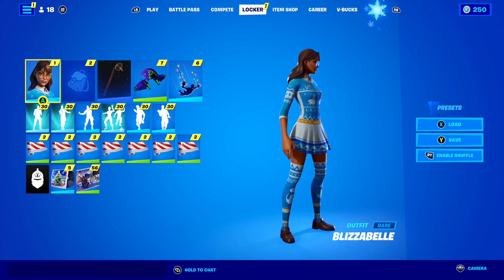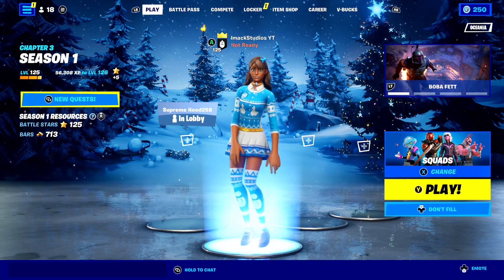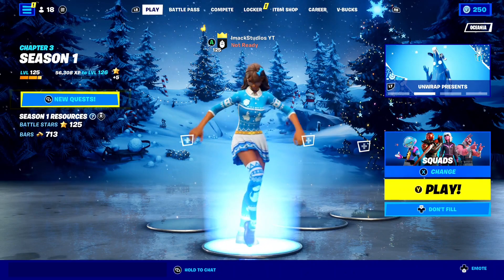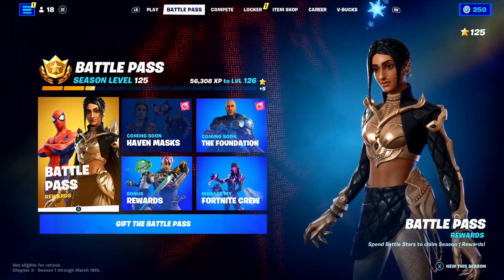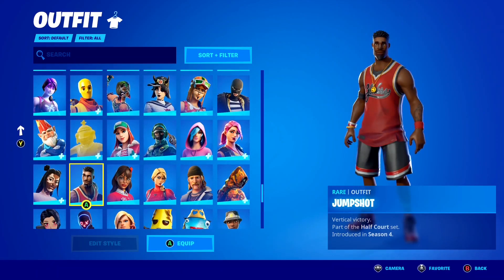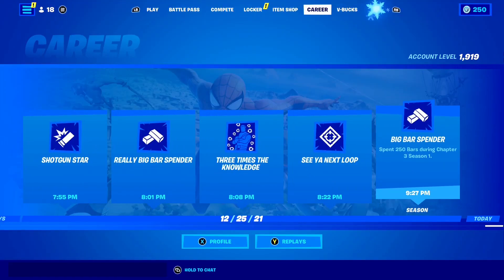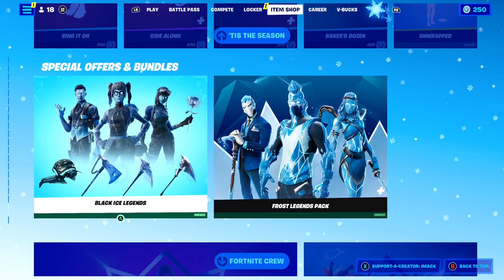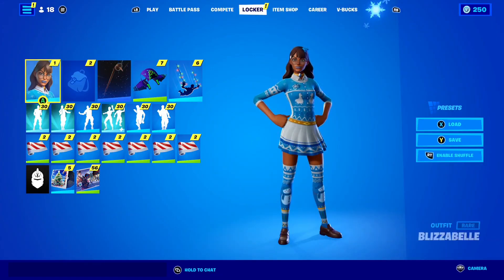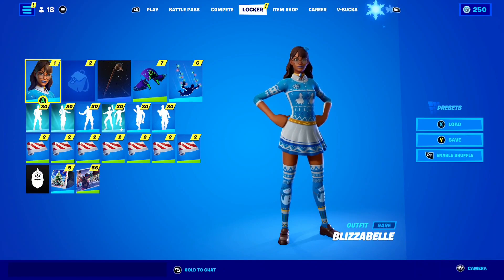There are two methods to get the Blizzard Bell skin on console. The first method is asking a friend or parent to borrow their PC. Log into your account on their PC and claim the Blizzard Bell skin. Once you get it on PC, it'll still be there when you log back into your console account. Just borrow their PC for about an hour, download Fortnite, log in, claim the skin, then give it back and load up your console.